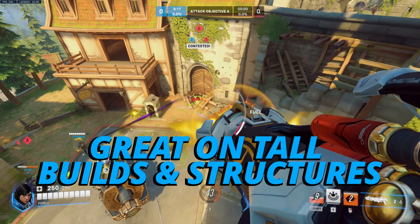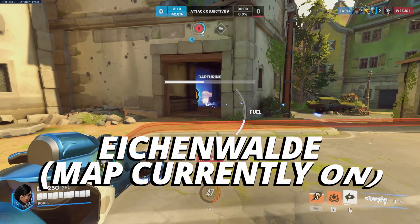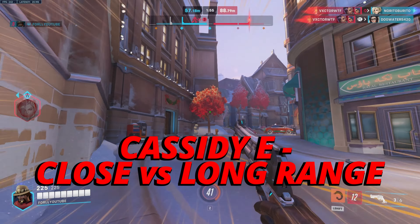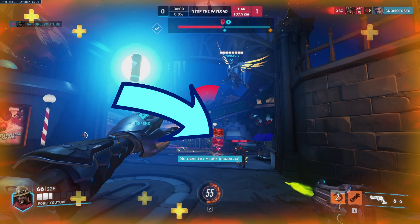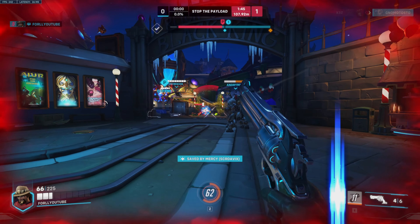Pharah is also good on maps with tall buildings or structures — an example would be Iconworld checkpoint 1 attack. For Cassidy's E, unless you are in close range, always aim 3 body outlines above the enemy, as this helps a lot in terms of landing your E on distant enemies.